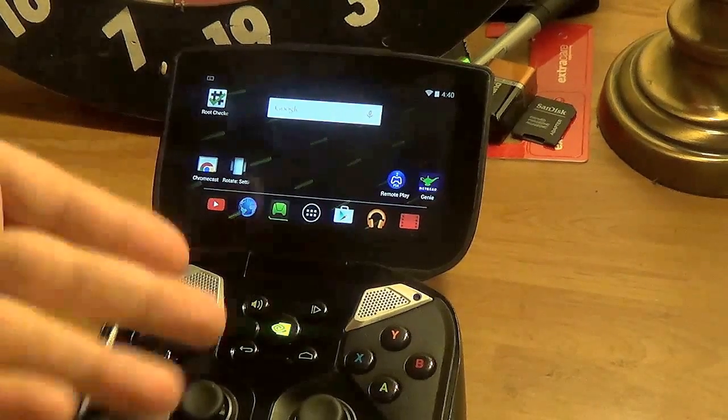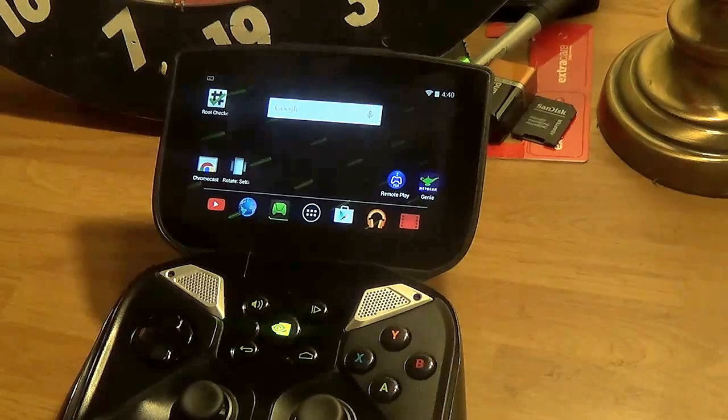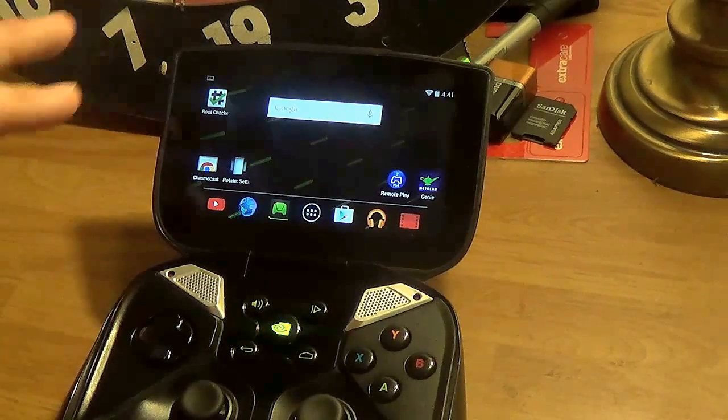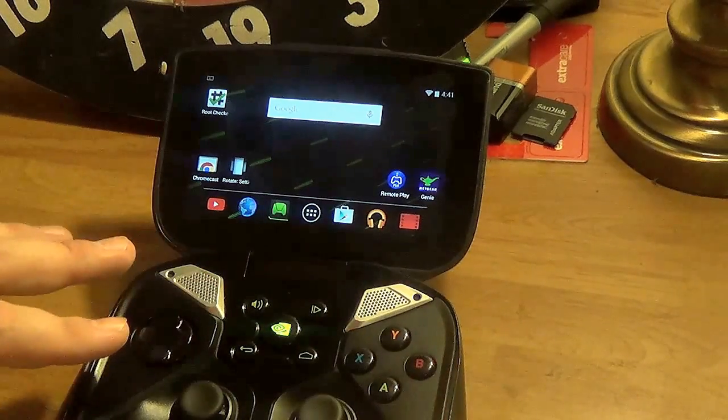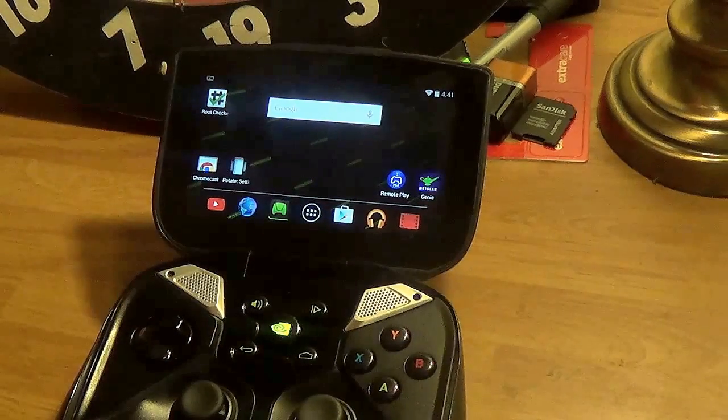Outside of that, it works better than on a Vita. I had a Vita — don't have one anymore, I have a PlayStation TV but no Vita. On the Vita, PS4 games relied heavily on the touch screen for missing buttons and actions. A couple of games like Blacklight Retribution had aiming and shooting mapped to the touch screen, which made the game unplayable. The only fix was remapping buttons, but then if you wanted to use the PS4 controller on your PS4 you'd have to remap everything again. So that was crap. But because we have the full console controller and 5 gigahertz Wi-Fi, it's a much better experience than on the PlayStation Vita. Full clickable analogs and all that.